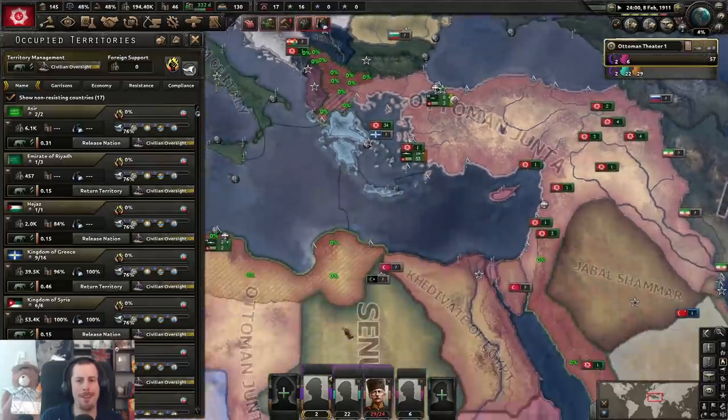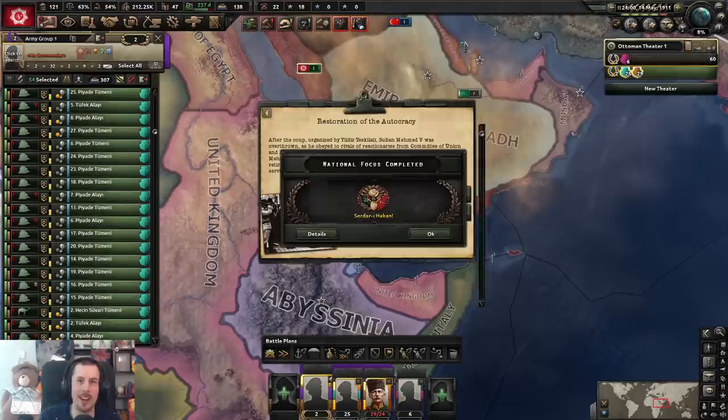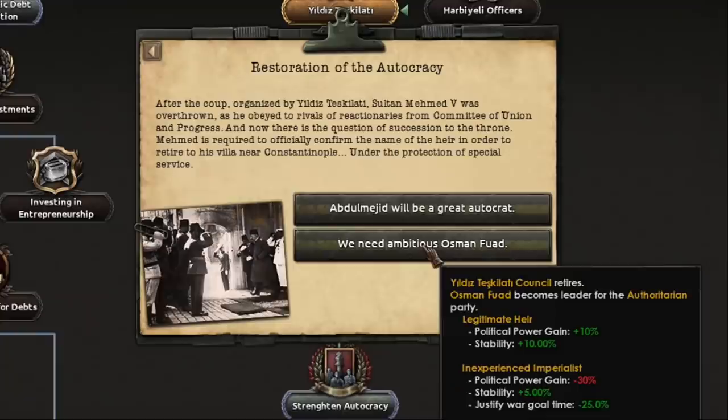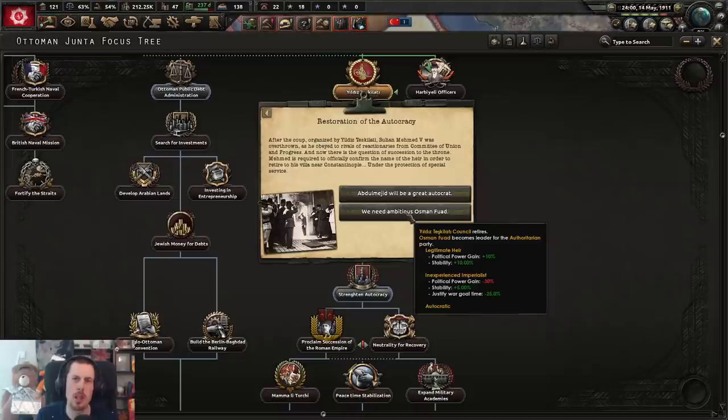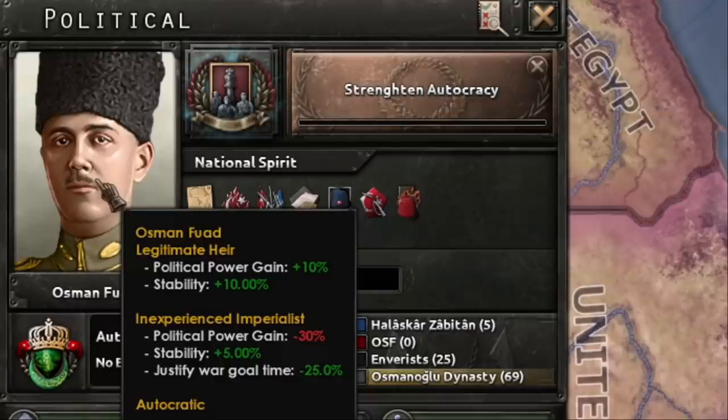Still have a lot of things to sort out. Oh my God — yeah, I really did purge my entire military staff. I have no... After the coup organized by Yildiz, Sultan Mehmed V was overthrown as he obeyed rivals of reactionaries from the Committee of Union and Progress. Now there is the question of succession to the throne — am I saying that right? I apologize if the pronunciation is wrong. We're going for Osman. And now we'll strengthen the autocracy. There he is! Look at that boy!